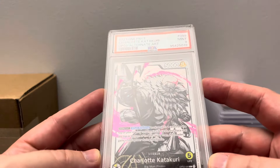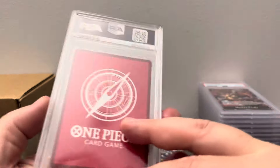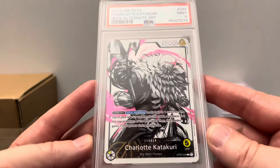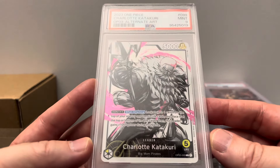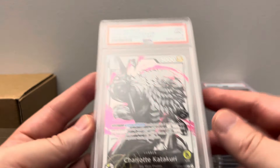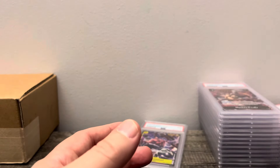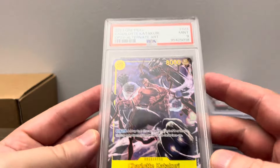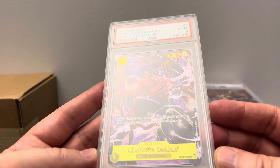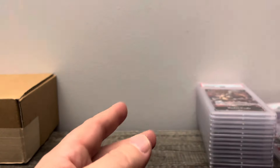Then we got Charlotte Katakuri — PSA 9. This is one I took a chance on — I bought it on TCG Player because after nobody was really playing Katakuri for a while, they went down like $100 a piece. I'm not sure what was wrong with this; it looked good to me. Maybe the centering on the front. And then another Charlotte Katakuri — I cannot seem to get Charlotte Katakuri in 10s. Got Charlotte Katakuri from OP03 alt art. Both of those were a massive bust unfortunately. At least we got the Luffy as a 10.